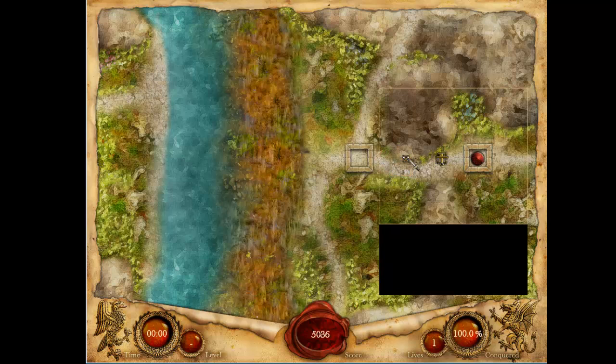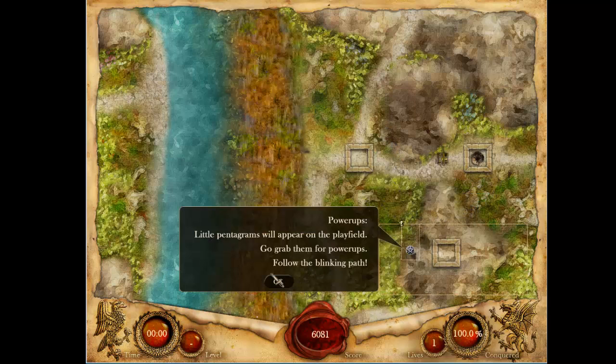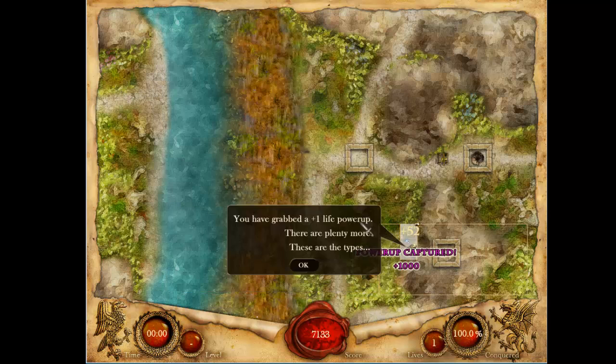Oh, I screwed up. So I gotta grab that area. I grabbed the halberd. Little pentagrams that appear on the playfield — go grab them for power-ups, follow the blinking path. Plus one life power-up!